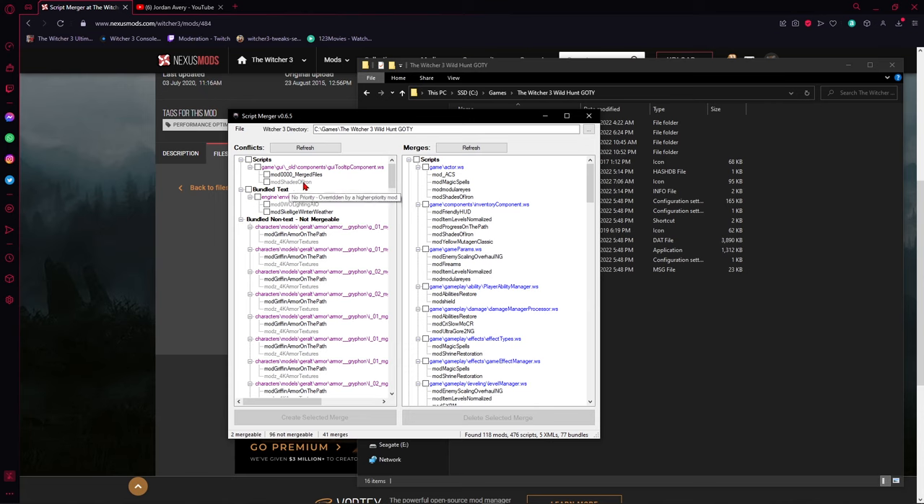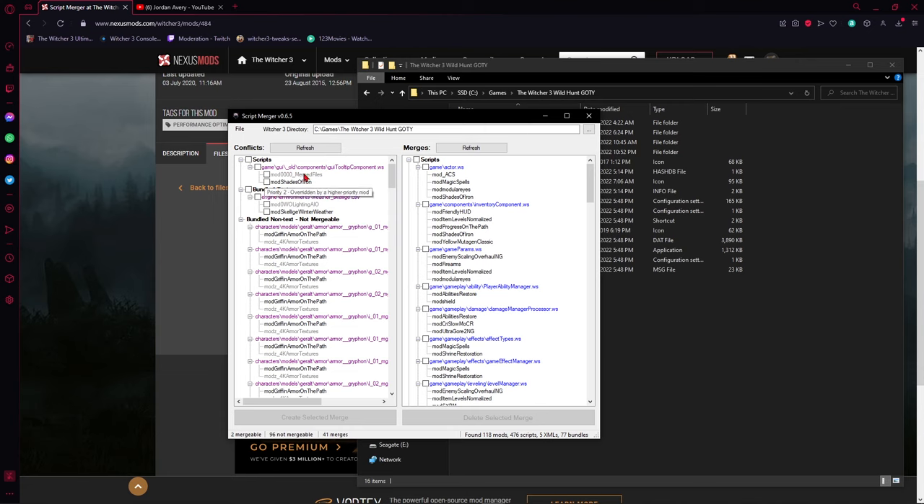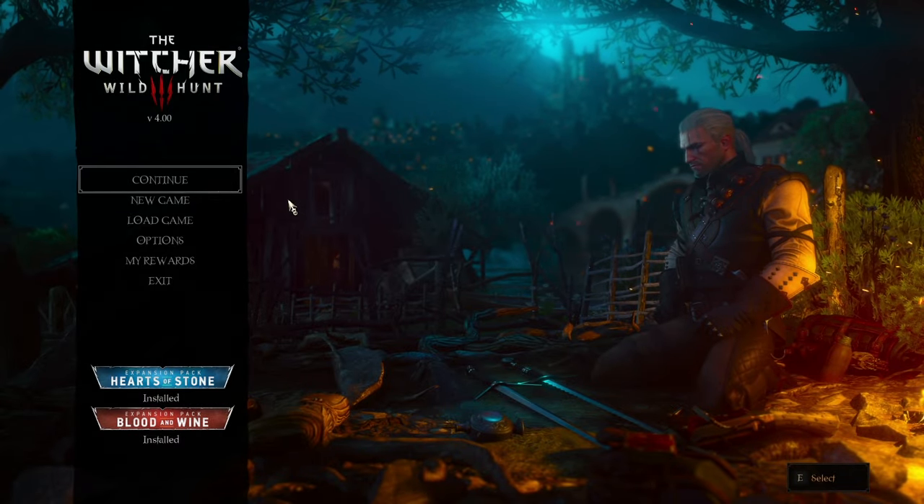One important thing to know: if errors appear in Script Merger as purple, you're fine — but red means trouble. If you get a red error, one thing you can try is adjusting priority. However, never give priority to a mod over the merge files — the merge files must always take priority over everything else. Right-click, clear any incorrect priority, then make sure the merge files come first. Once that's set, boot the game and if it loads without a crash, you're good.